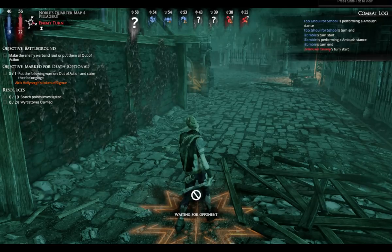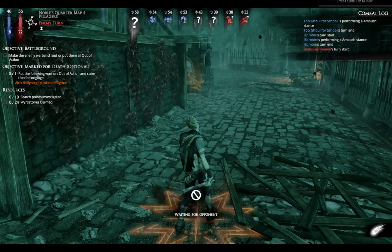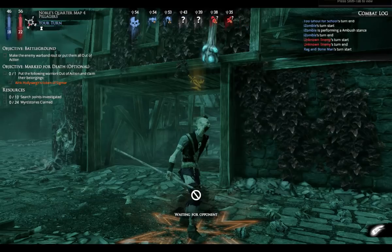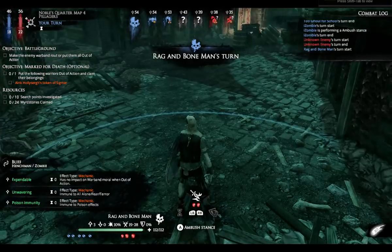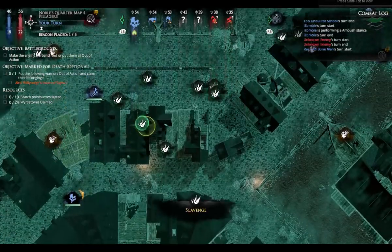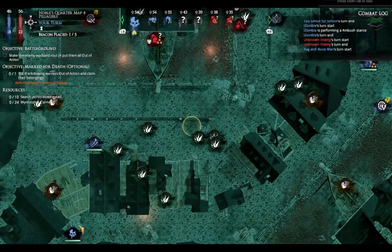I'm fighting witch hunters, which can be rather nasty, but then again, so can the vampires. One issue is that I have to wait for the other player or the AI to do their moves, and then I can do mine. There are ways to speed it up, so it's not that bad.